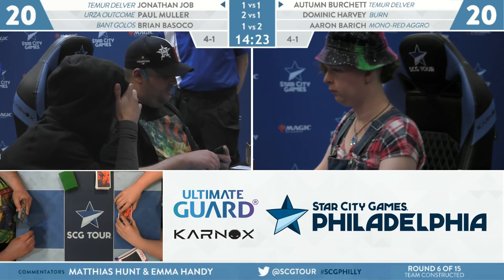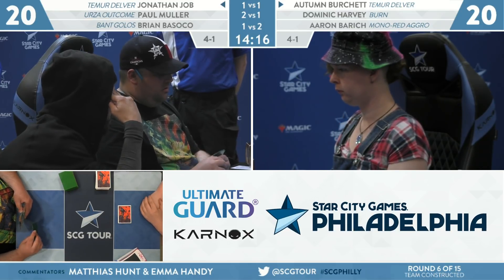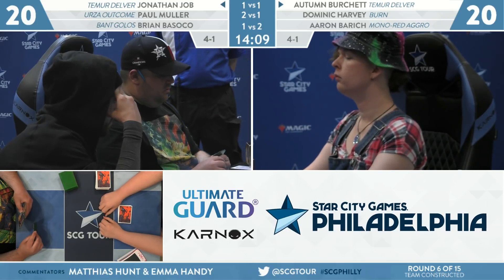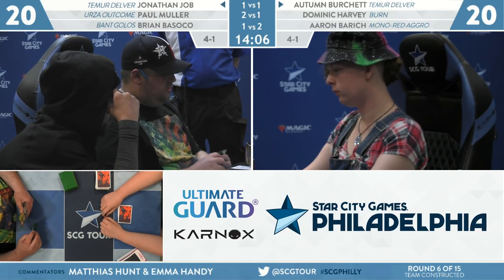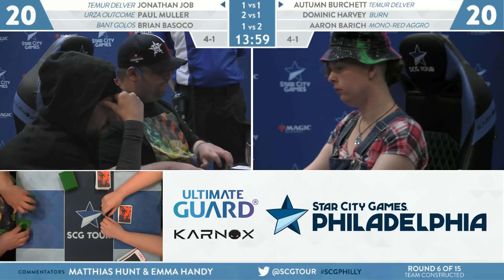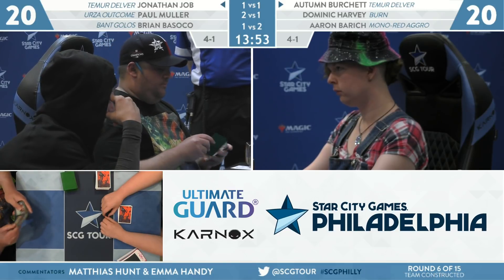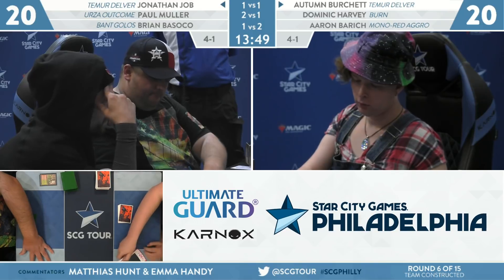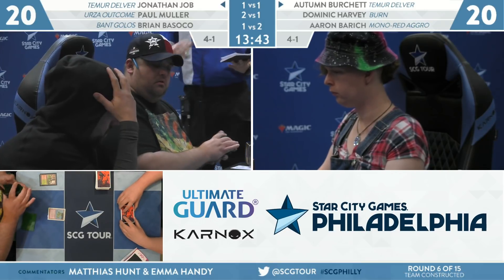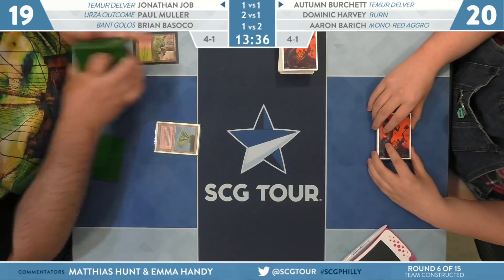Being down two resources in a Delver mirror is just so rough, and he's also on the play. In some ways he's already down two resources. This matchup — the play/draw distinction isn't as clear on exactly the first turn. There are draws where being on the play is everything: develop a Delver, have a Daze backed up, and it defines the match. But sometimes it's even favorable to go second. From Job's body language, he doesn't have one of those super powerful starts. He looks like he's already down to five cards.